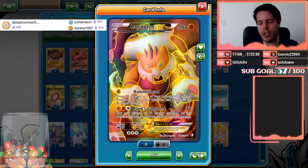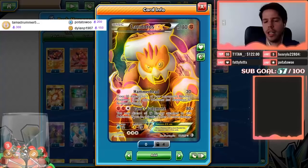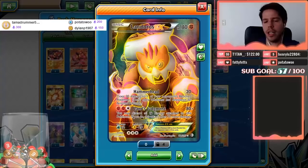Between Diancie, Choice Bands, and Strong Energies you should be doing roughly the same as Knuckle Impact, essentially one-hit KOing most Pokémon.